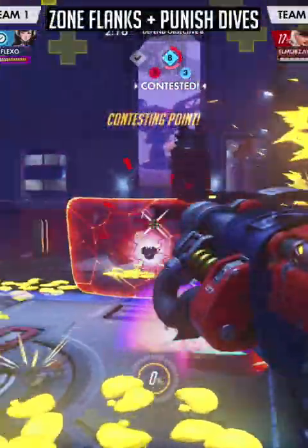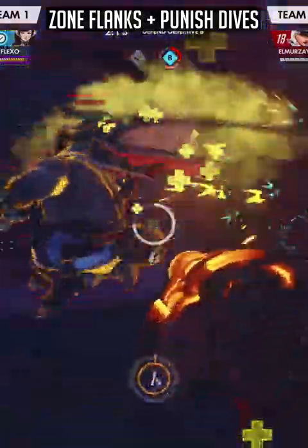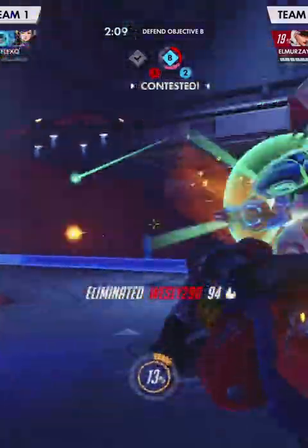With your ultimate, either use it to block off and zone potential flanks and angles the enemy team could use, or just use it to punish the enemy team's dive. Full Torb guide down below — sub if you enjoyed.